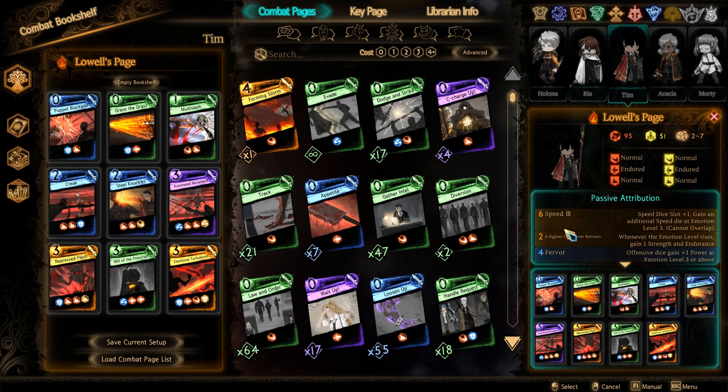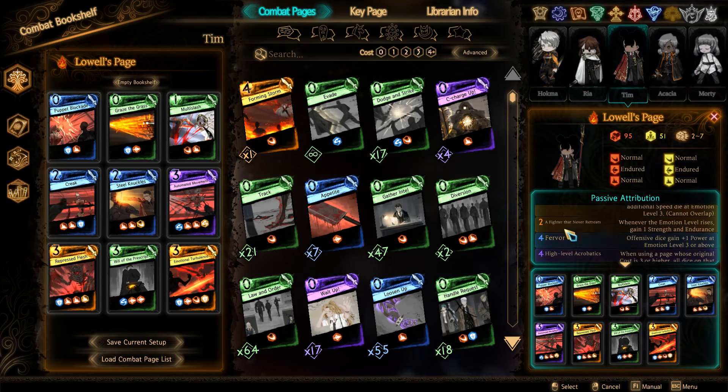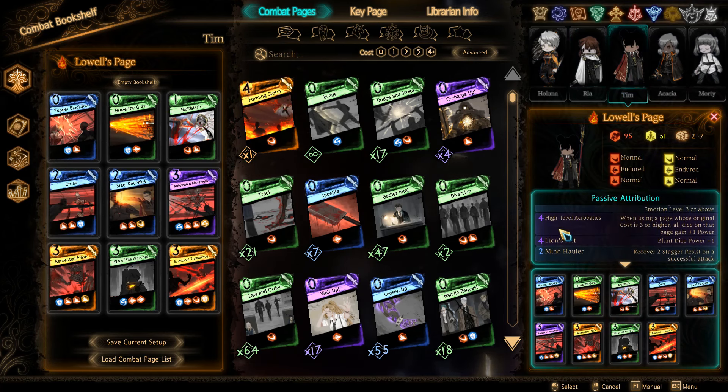I have a Blunt-focused Lowell with Public Blockade, Graze de Grass, Multi-Slash, Creek, Steel Knuckles, Automated Movement, Repressed Flush, Will of the Prescript, and Emotional Turbulence.